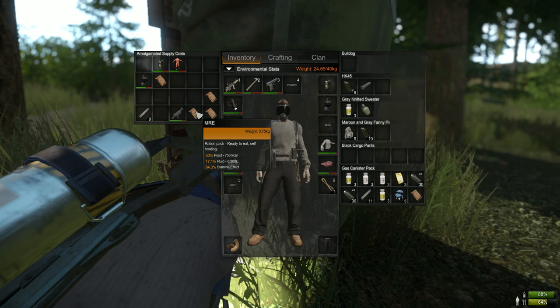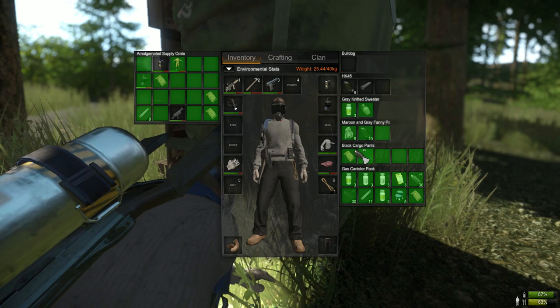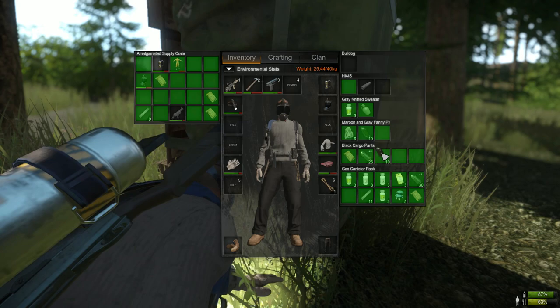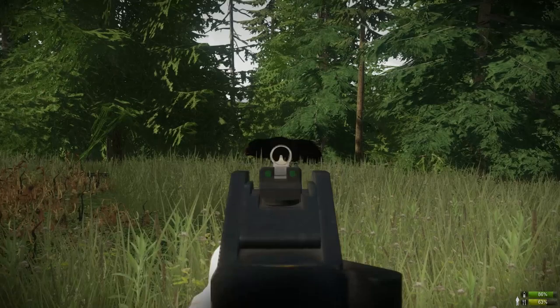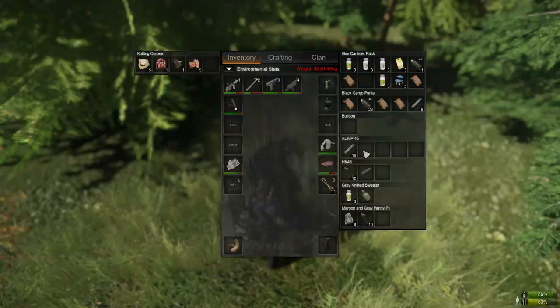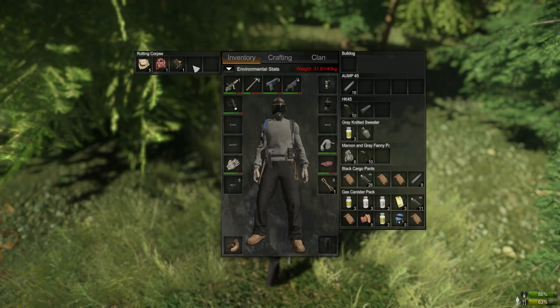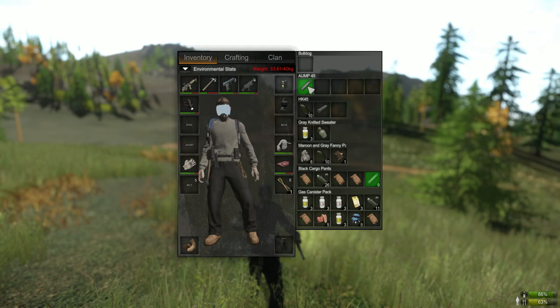The airdrops and the hospital are the two points you should focus on with the least amount of danger. You will encounter trouble at the hospital, but it's not as bad as going to the checkpoints, the police station, or Orca Dam — those places are a bit more dangerous. Airdrops are very dangerous, but you can play when the server is quiet. You can play on a lower-pop server, which gives you the opportunity to go for these drops without everyone on the server rushing for them.